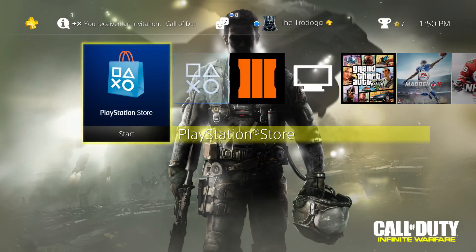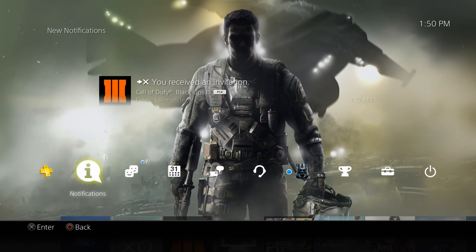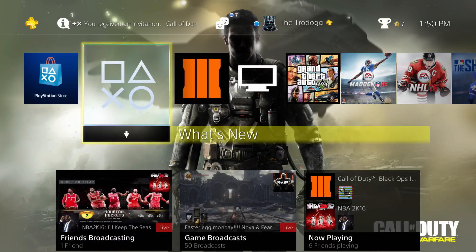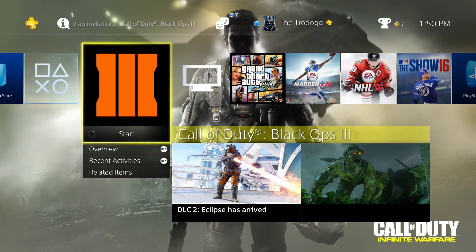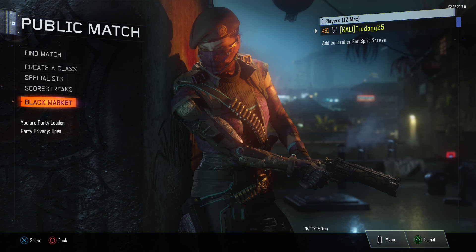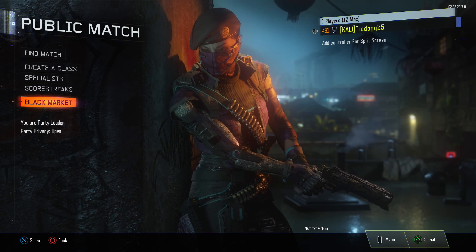We'll go check out the theme real quick. Here's the main protagonist and antagonist — we're not really sure which one, but I believe it's the protagonist. It gives everything a little yellow tint, and you can see there are little effects going on in the background, giving it the dynamic theme. But that's going to be it for this video. I'm going to have another one out tomorrow, so remember to like, favorite, and subscribe. Until next time, YouTube, I'll see you later.